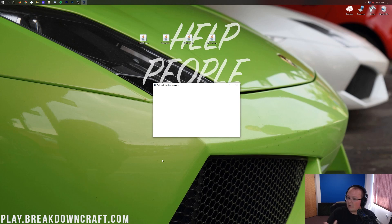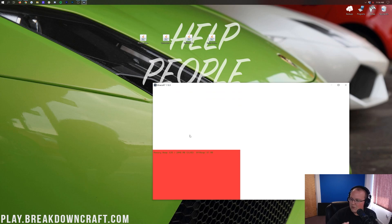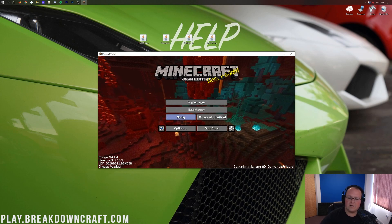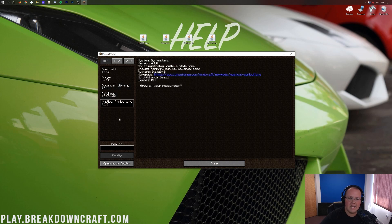On the Minecraft main menu, click Mods and you should see the mods installed — Cucumber Library, Patchouli, and Mystical Agriculture are all recognized in the mods folder. That means you're good to go.